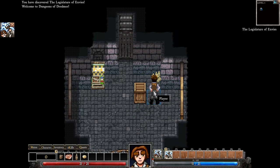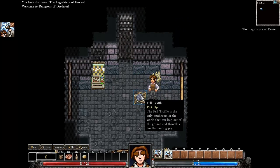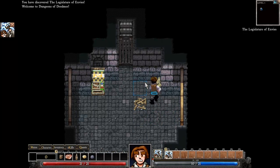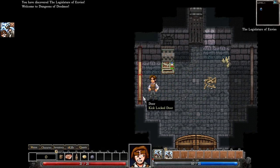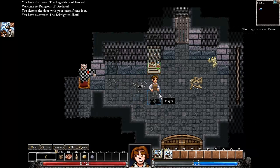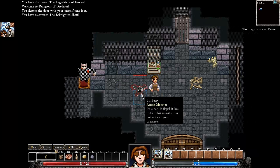Movement is via WASD keys. Left-click to swing and hit. Inside that box was a Fell Truffle — the only mushroom in the world that can leap out of the ground and throttle a truffle hunting pig. So there's a little humor here. You can pick items up with one left-click and drop them on your character. Let's move over and head to the door. First enemy! It's a little bat — an attack monster. It flaps. It has teeth. This monster has not noticed your presence, so I could sneak away, but I'm going to hit it anyway.